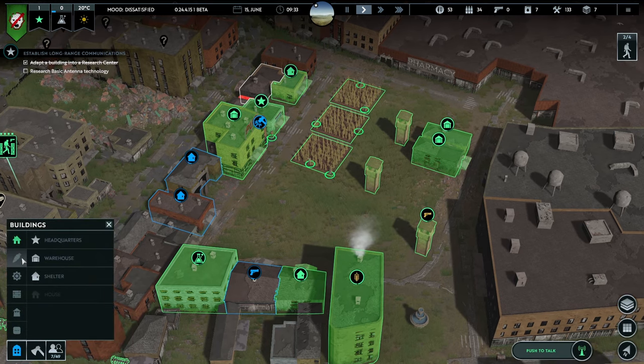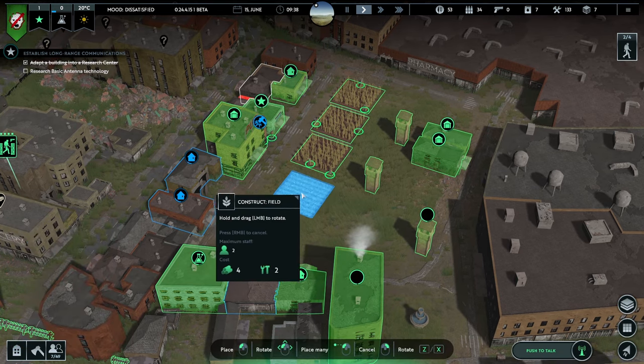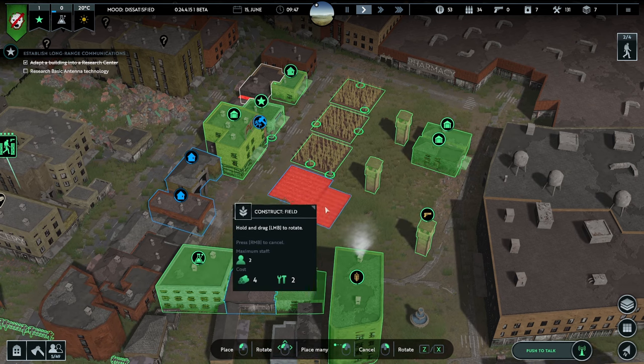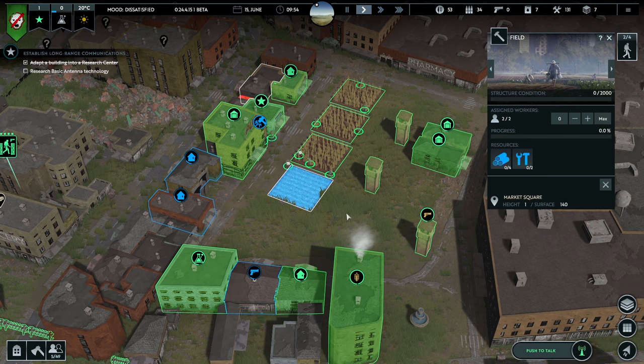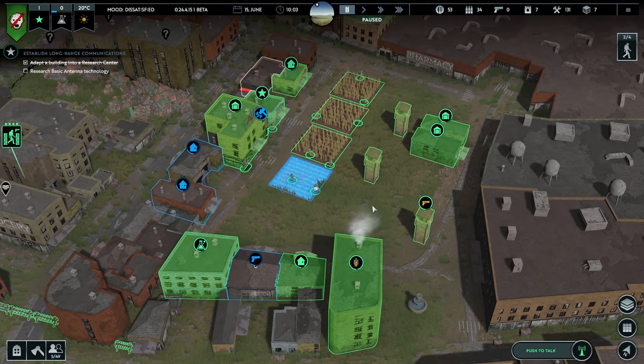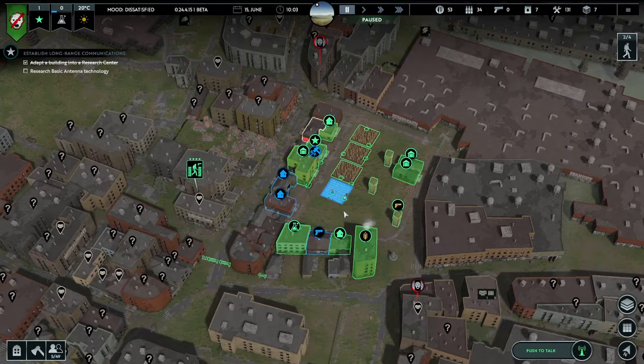So let's do some building and get another field — pop that in quite close to the others. Now, can we tell them what to grow? Not yet, it's got to be put together first. Now we need to move our squads around. So what are you guys doing? You've finished scavenging and found a few bits and bobs.